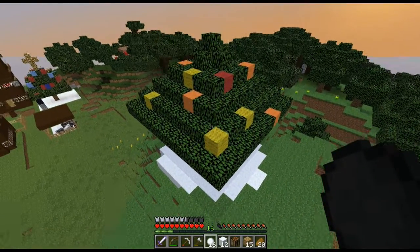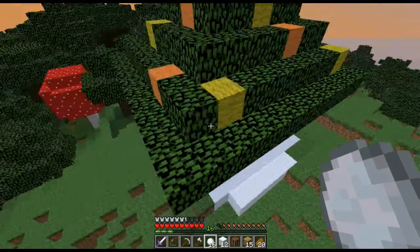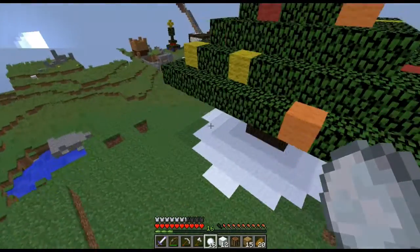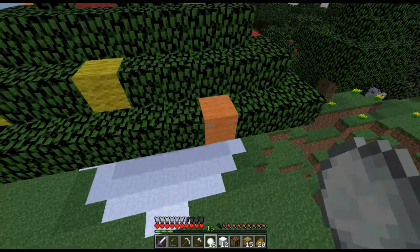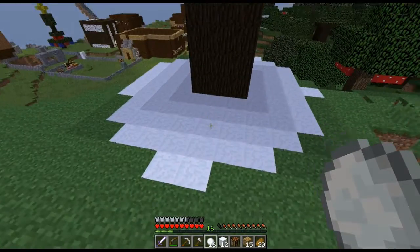So first thing, the Red Squirrel actually helped me build a Christmas tree for the spawn. I actually think it looks pretty good. It's probably not the best tree we could build, but it actually looks pretty nice. The Red Squirrel built the tree itself, and then I added on the extra stuff, like the wool and the snow on the bottom.